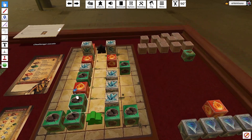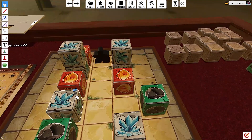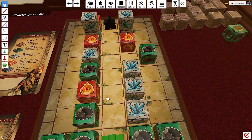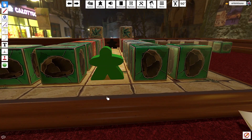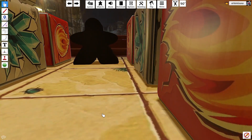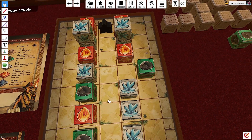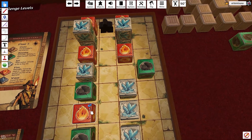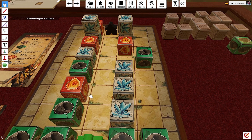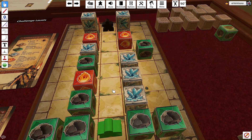That might sound easy, but if you take a look there are blocks around him that might not be easy to access. I cannot move green blocks, I can't walk into fire blocks — they're almost like wood blocks except you can't jump over them — and the ice blocks keep sliding in the same direction that you push them.